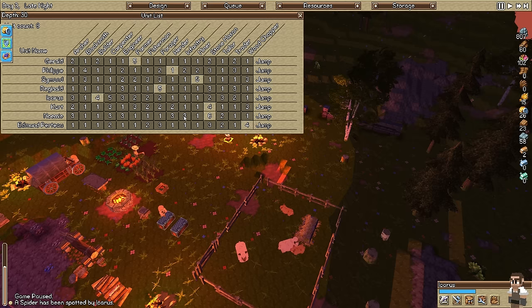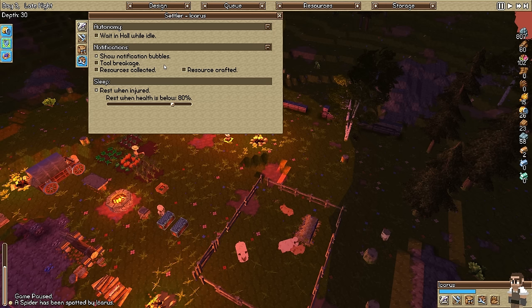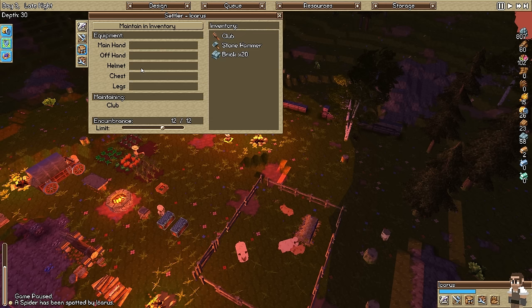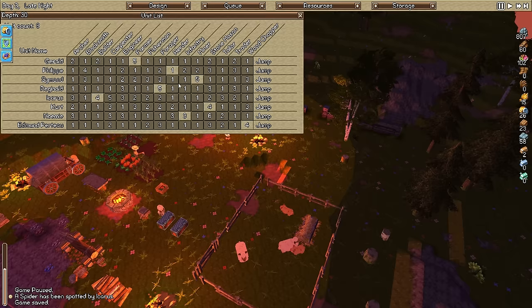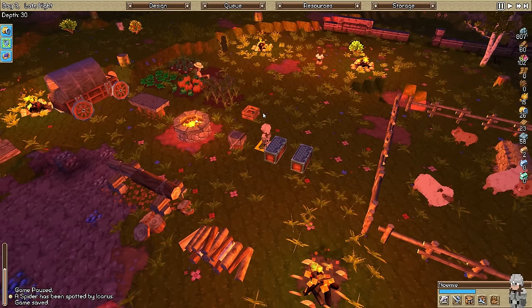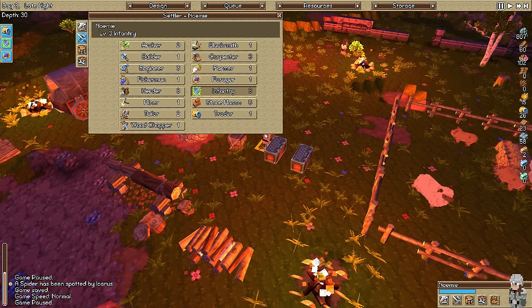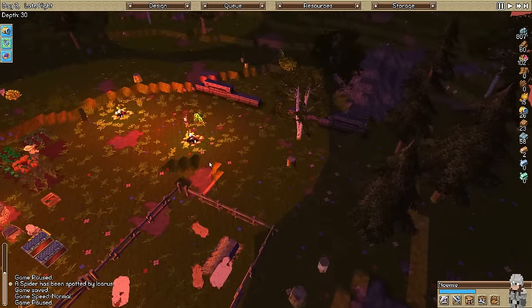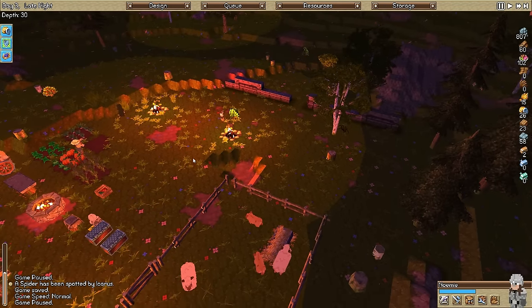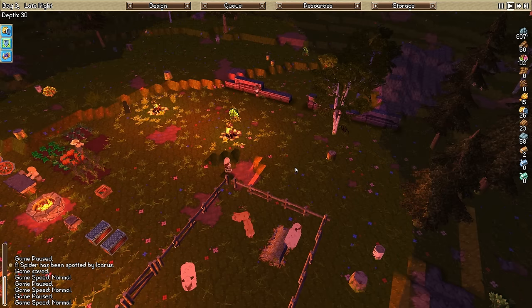For now we're going to make you the infantryman. Whenever you have an infantryman, you go right here and go to 'seek, charge target enemies.' And then we're going to have him fight the spider. If you right click, they will go over to where you do that. Then we pause and do 'charge this enemy' - now he should charge the enemy.